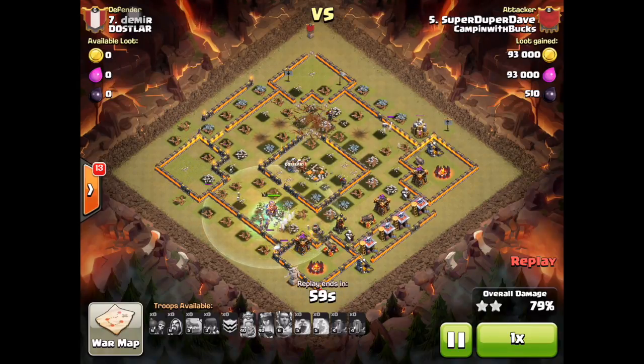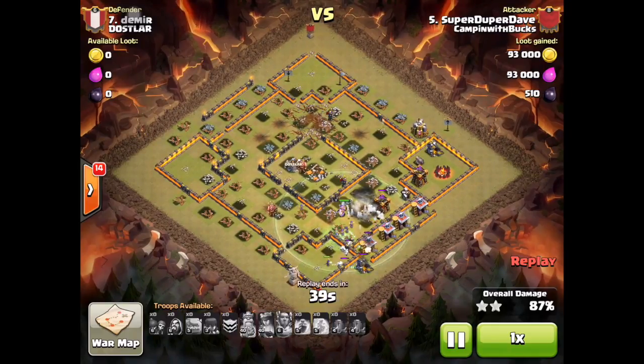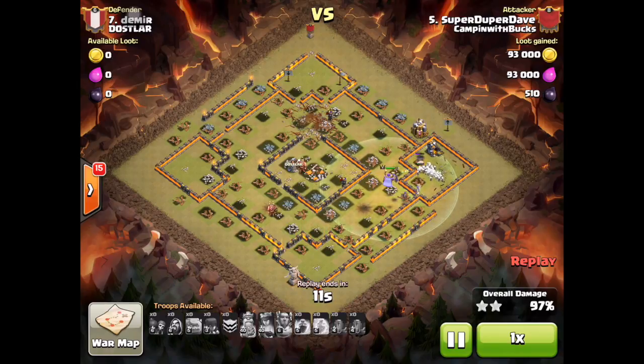The queen does go down, but he has so many witches spawning so many skeletons it really doesn't matter. His Grand Warden is still alive, and there are only four or five defenses left, so he's just going to plow through the base. With only an archer tower and a cannon remaining, this is easy. The skeletons made a hole in the wall, and it's basically just storage and drills left — an easy three-star by Super Duper Dave.